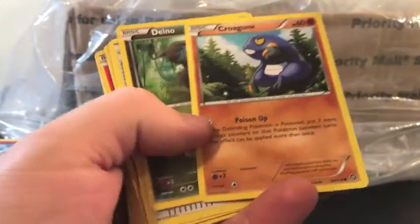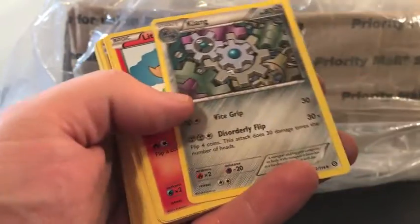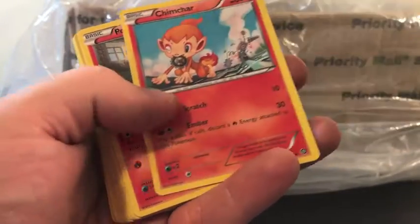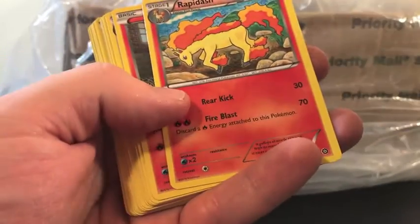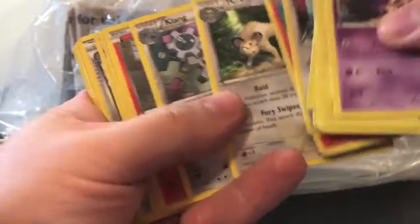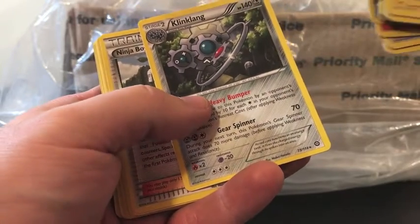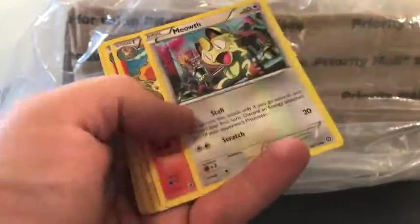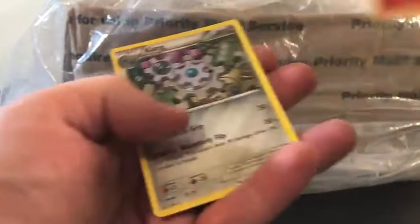Rufflet, we have a green dice, we have Klink and Klang, Litleo, Inferno, Chimchar, Ponyta — he's very surprised — Meowth. We have Rapidash, Ponyta, Persian, Klink. Can't talk — Klinklang. Meowth, Rapidash — seeing all these — there's a Litleo.